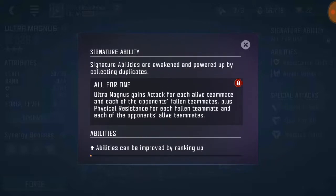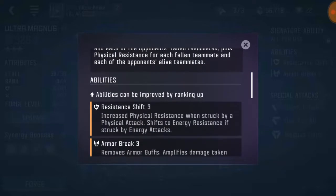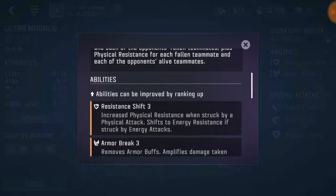Going with a full team of alive bots, always start with Ultra Magnus because he'll have pretty good attack. For fallen teammates, I don't really know if that counts — no, that can't count for solo quests. For alliance quests I think it could count, and for raids, but that's more for arenas.